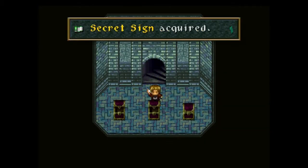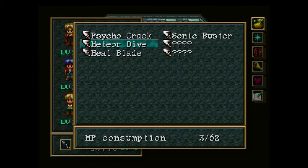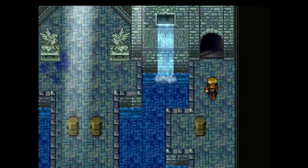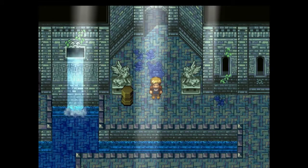You'll find a secret sign and a crest graph. Now that you've given your secret sign over, I would recommend putting all your secret signs into Meteor Dive until it's at one, and then if you want Jack to be a secondary auxiliary healer, start reducing the MP consumption of Heal Blade. Those two are very useful especially in later boss matches.